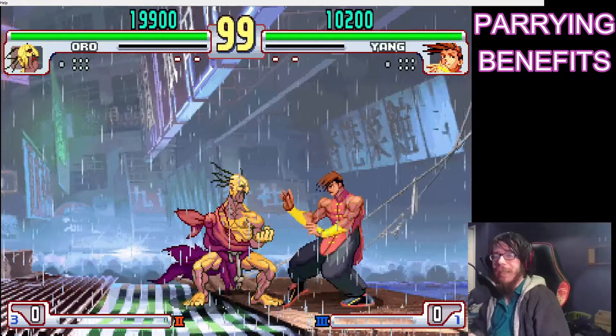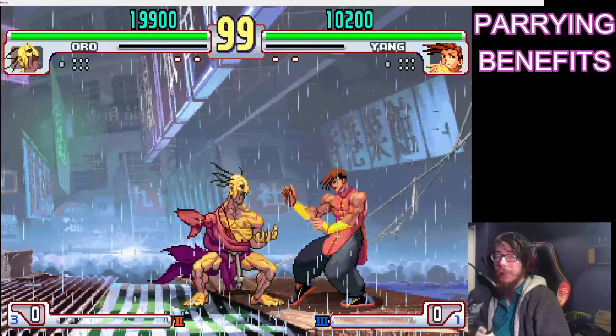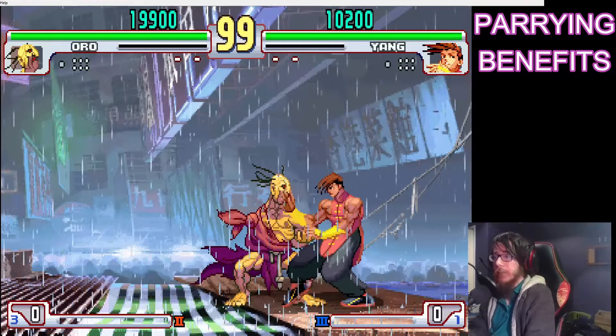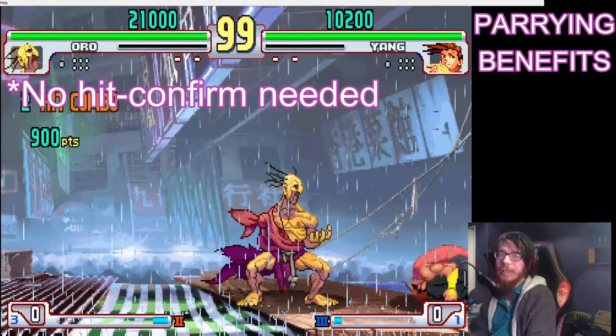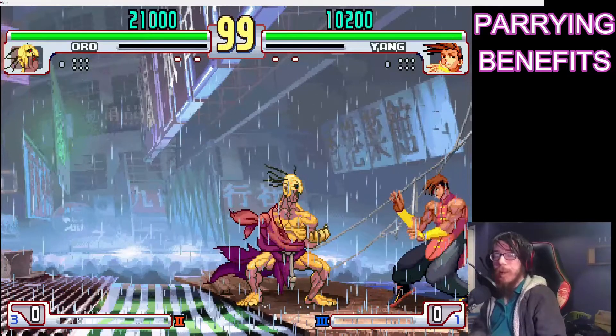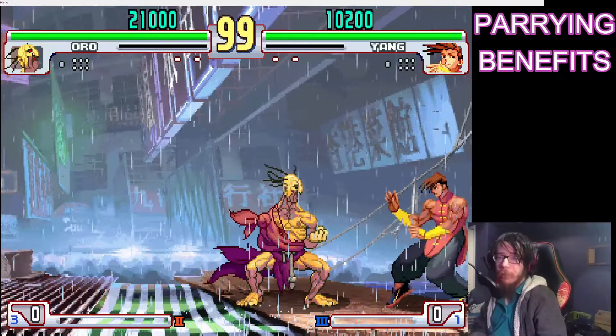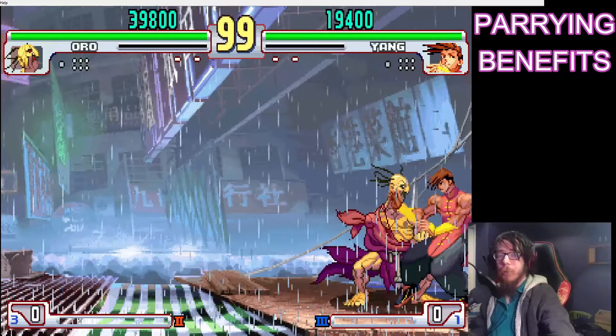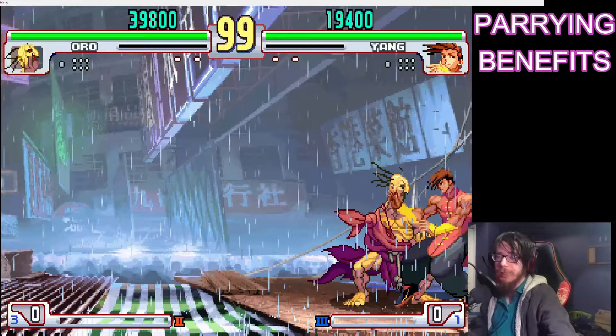You'll usually have plenty of time to get whatever punish you want on the opponent, and as a result, even at high-level play, you still get a lot of raw launching hits. It doesn't matter how safe you play — as long as you are attacking, it's possible for the opponent to parry you and get a full combo. Now watch out for multi-hitting attacks, because you might have to go for multiple parries in situations where you weren't expecting to.